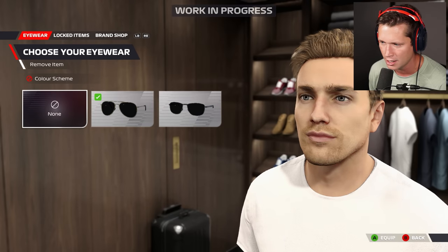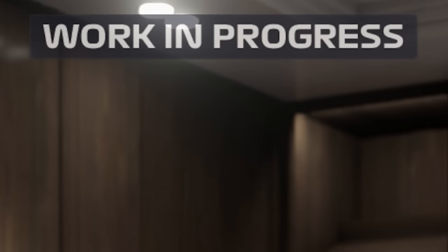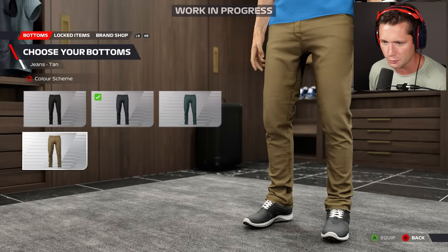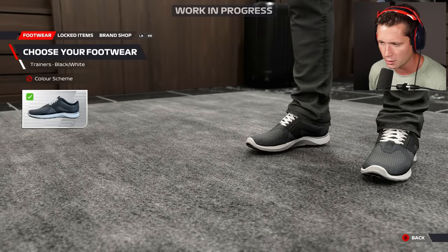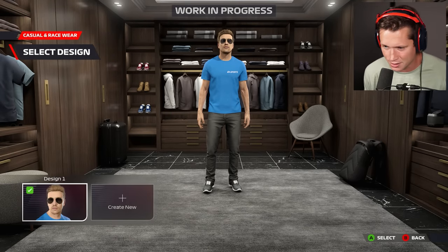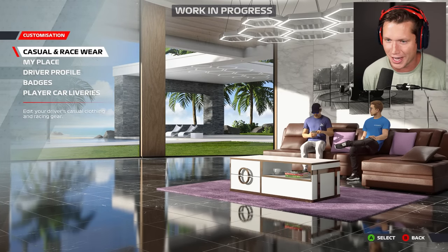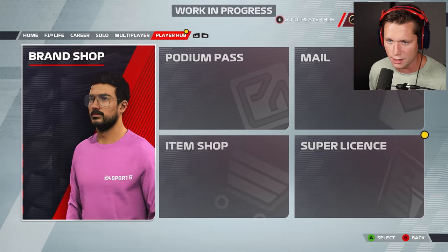We've got aviators unlocked — both of these look pretty good but I like the aviators. Keep in mind this is a work in progress, so none of this is final and we don't have a whole lot unlocked right now. We've got pants in different shades of blue, even a green khaki look, and black pants. Footwear we've only got these trainers. It's cool because this is what we're going to look like in our house — chilling on the couch, going into the closet to change outfits.